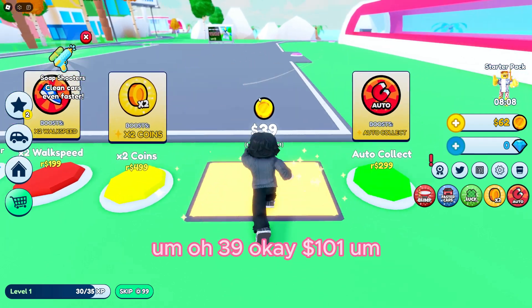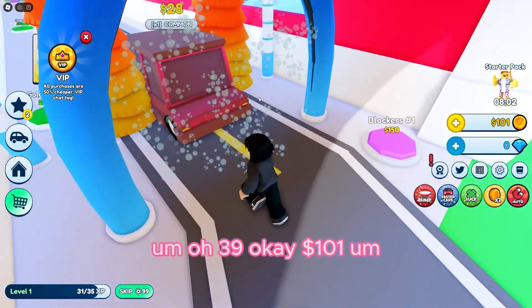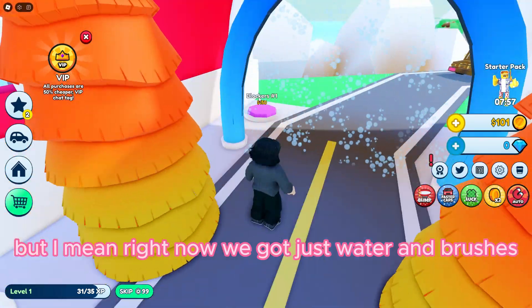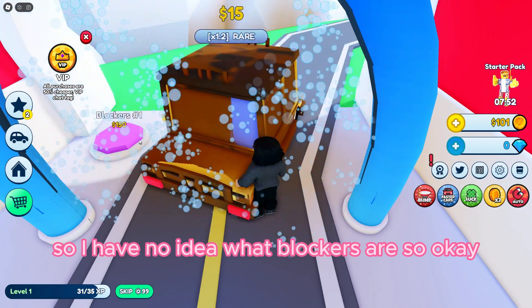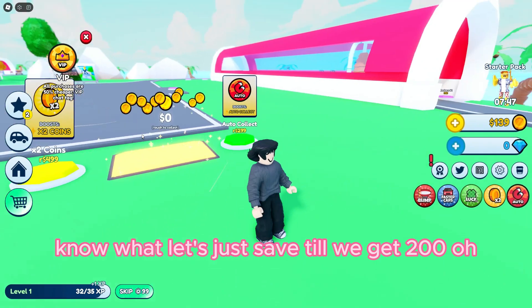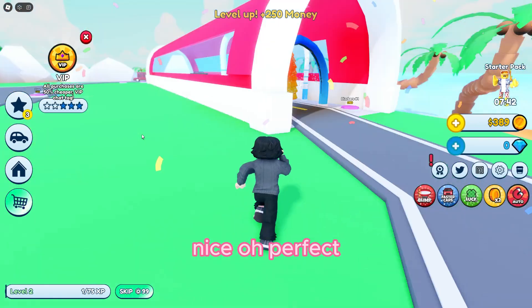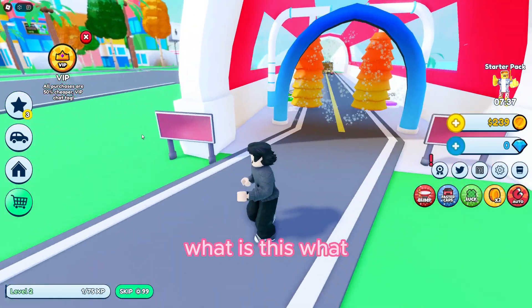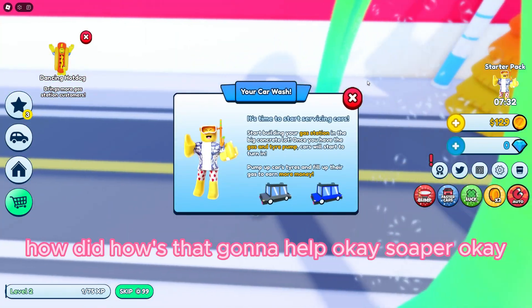39 coins... 101 dollars. That's still not enough for the soaper, but right now we've got just water and brushes. I still have no idea what blockers are. Let's just save until we get to 100. Nice — there we go! Level up! Soaper — okay.